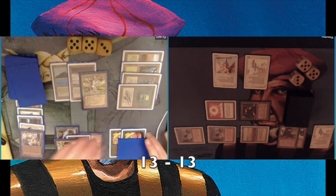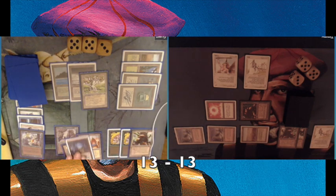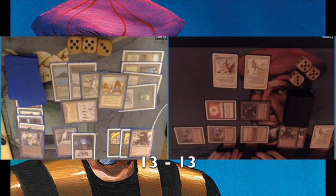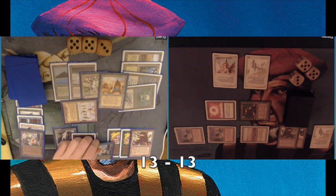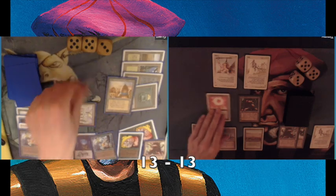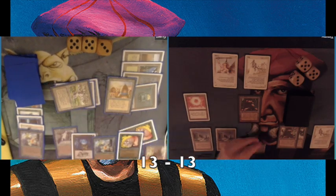He's playing an Icy Manipulator. This is going to be very difficult for me. At least he doesn't really have creatures that I'm afraid of yet. There it is — I shouldn't have said that. There's the Urza's Djinn, the 4/5 powerhouse.